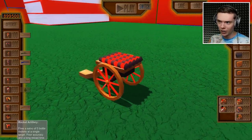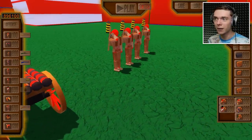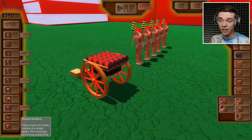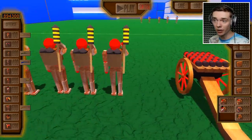May I present to you the rocket artillery. So what happens if you get five rocket guys and line them up and put them on a little cart? You get the rocket artillery. This is the most expensive guy out there and it fires five inaccurate rockets with a super long reload time.